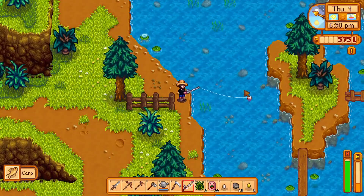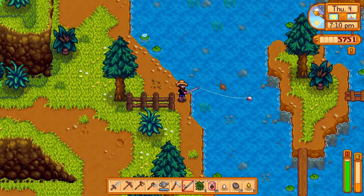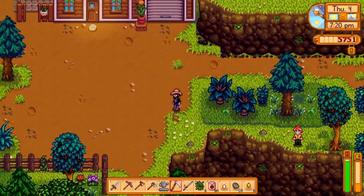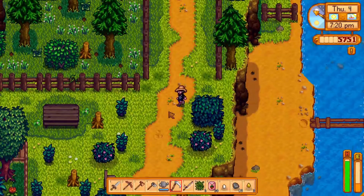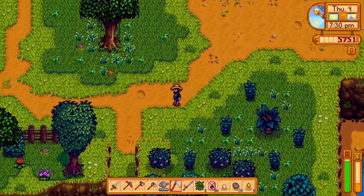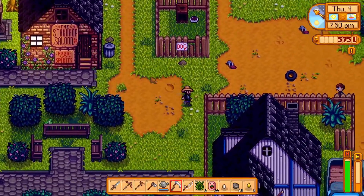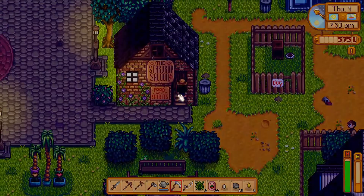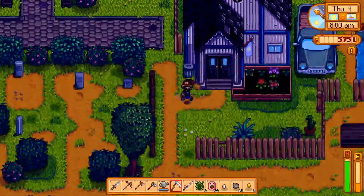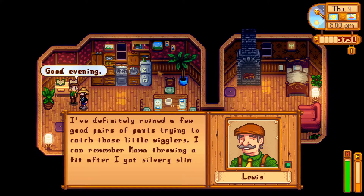I'm not sure if I dropped off a carp at the community center - I'll have to check. I'm not really keen on putting a carp into the fish pond; the value of carp is just horrendous. The green algae is definitely appreciated. In one of the previous episodes a viewer - thank you Mariella for the lovely comments - pointed out that when I went to the oasis and started casting into the small pond located there, I was able to get the most green algae ever out of that place, compared to any other waters around Stardew Valley.